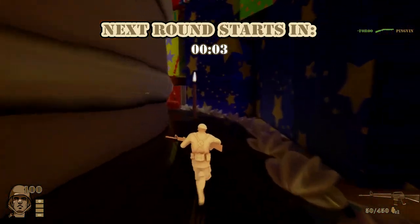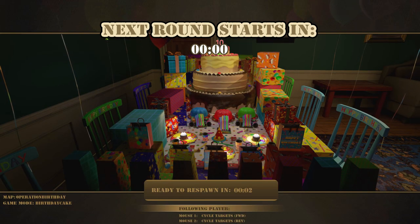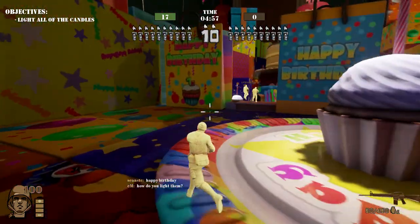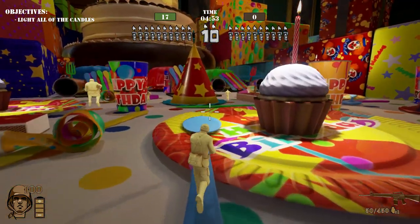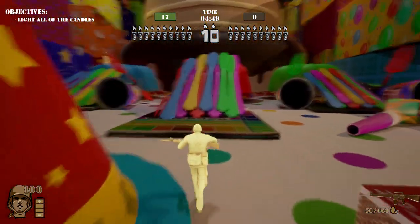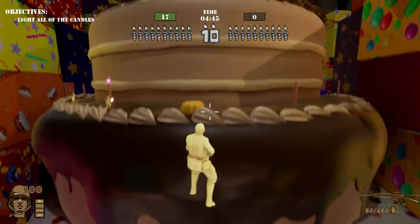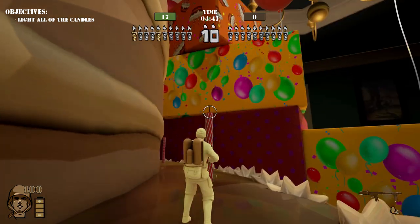Next round starts in three seconds — so I guess we lost, or did we win? I honestly wasn't paying attention to the game. There are a bunch of different game types — like the dinosaur one, and there's one where you're on a foosball table and you have to get the ball into the goal. That one's super fun because you can't shoot at the enemies half the time. Okay, let's light these candles — we're actually gonna play the objective.